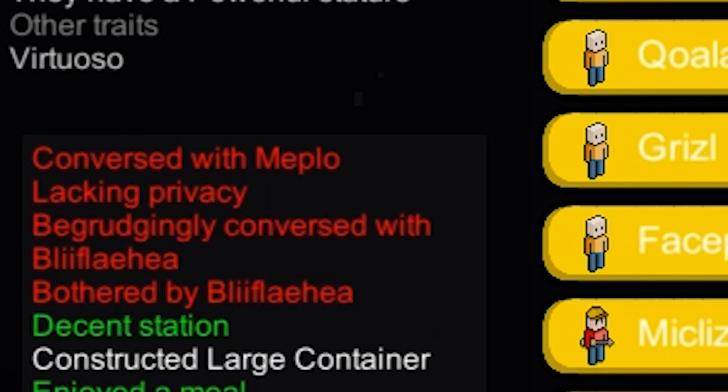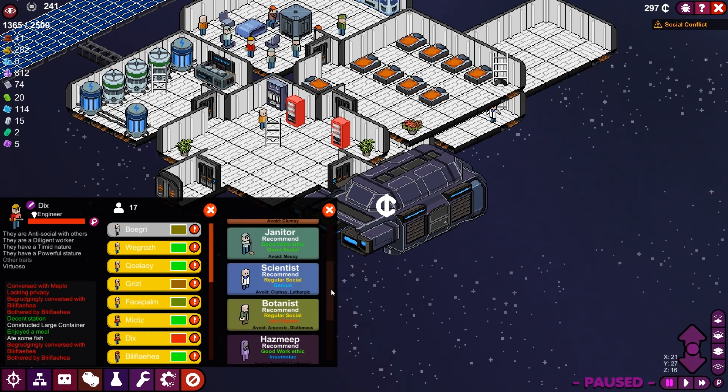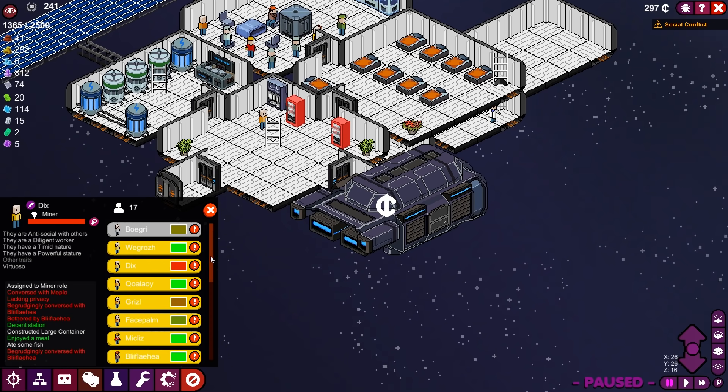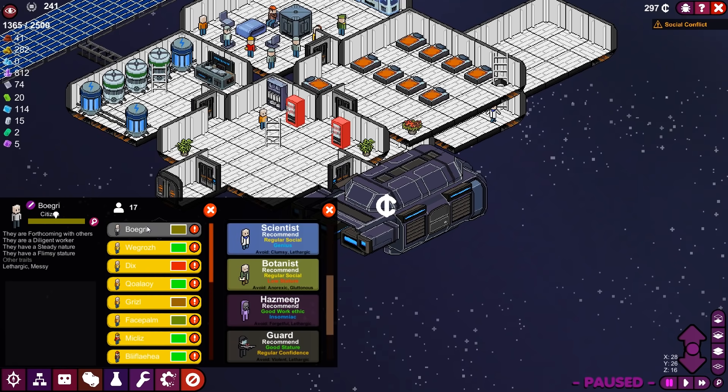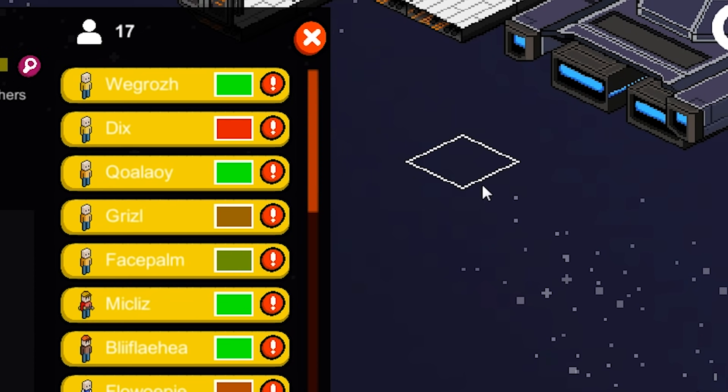Dix, what's the problem here? You want privacy? Actually, Dix, you seem like you'd be better as a miner, so we're going to reassign you as a miner. She-Block — a killer botanist. And Bogri, why not? Let's go ahead and make you a botanist as well.